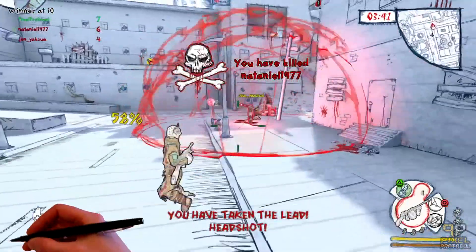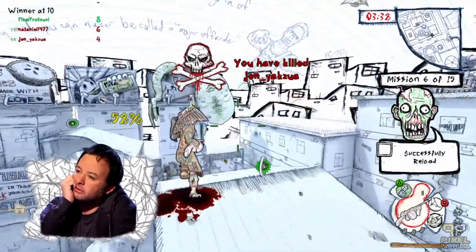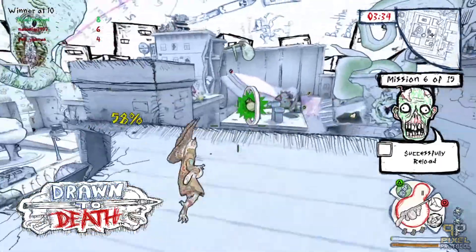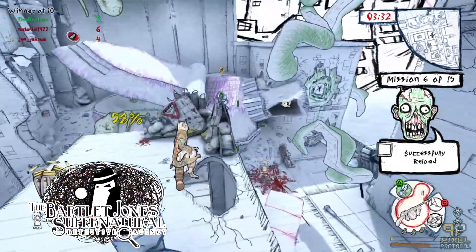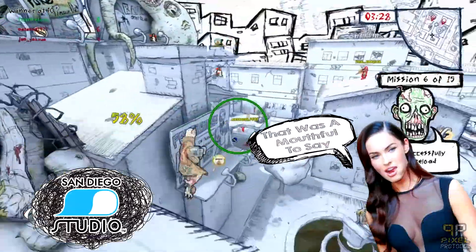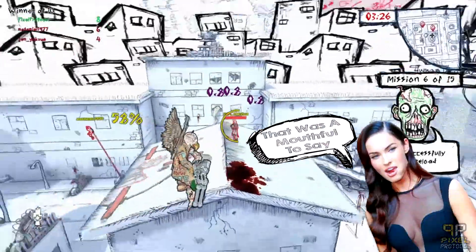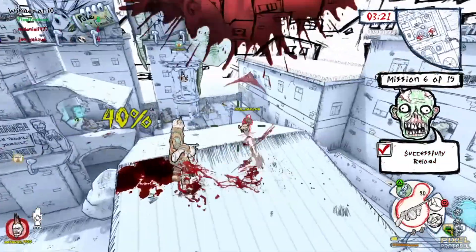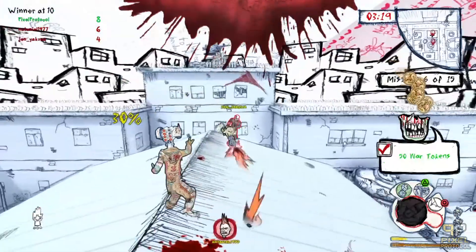Coming from the creative yet warped mind of David Jaffe, who is more so known for his work on the Twisted Metal series as well as God of War 1 and 2, comes Drawn to Death, developed by the Bartlett Jones Supernatural Detective Agency as well as the Sony Interactive Entertainment San Diego Studio. Drawn to Death is a free-to-play, arena-style shooter that is based out of a sketchbook. It might sound weird to you at first, but trust me, it works, and I will explain it all to you.